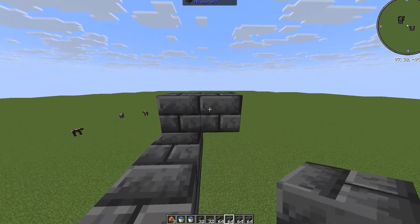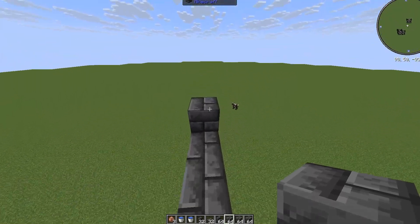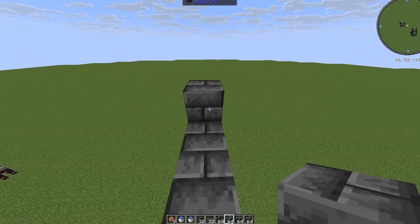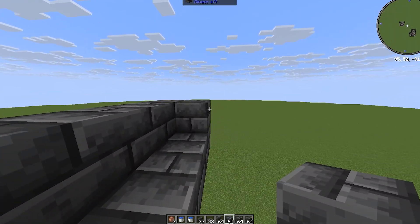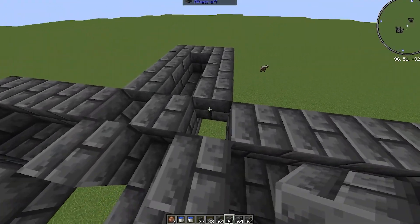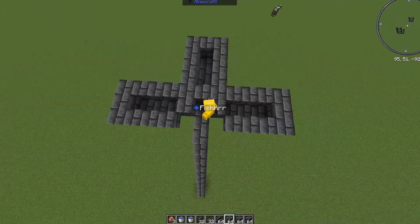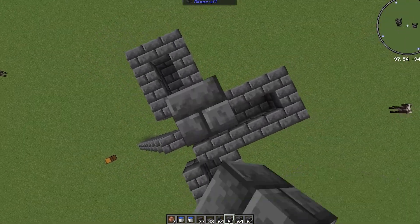Now extend each corner and connect them. When you're done, it should look something similar to this. After that, fill in the gaps in the middle and raise the entire thing up by 3.